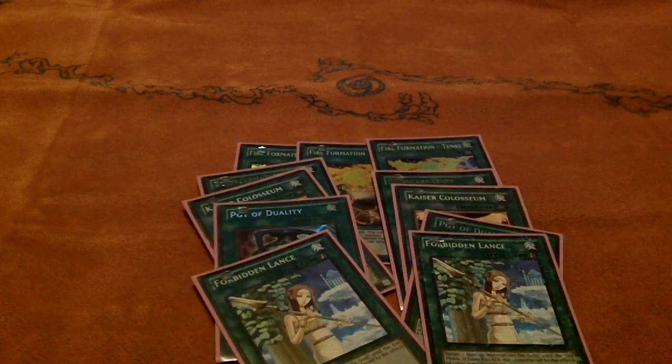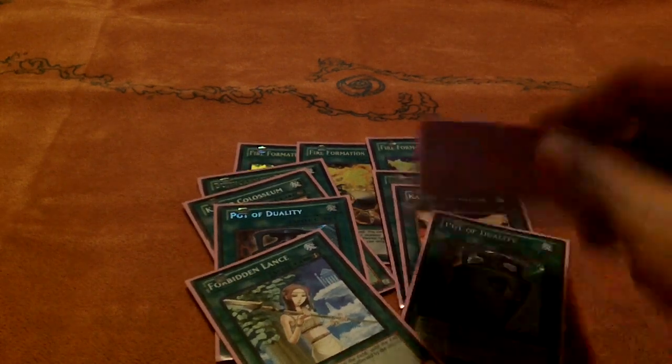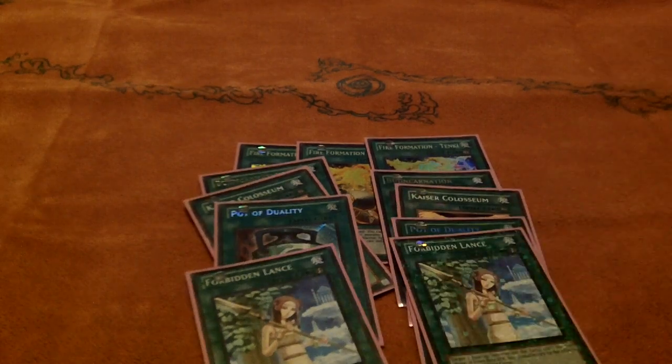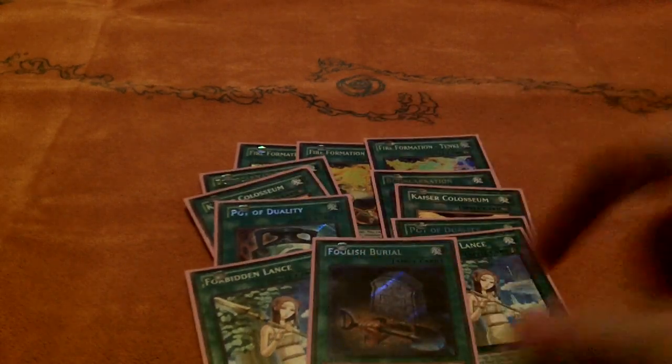Two Lance — make sure you can summon your Bujins, that's really important. It also can help win battles, which is strong. And one Foolish Burial — just speeds up the deck a lot. A lot of people say it's redundant since Yamato and Susanoo will give you so much graveyard power, but it's actually really good. If you can get Hare plus Turtle into the grave first turn and have a Yamato on board, you're set. Foolish just helps set that up really quickly.